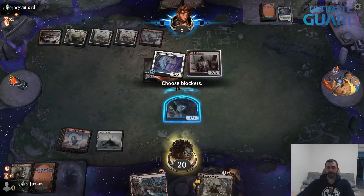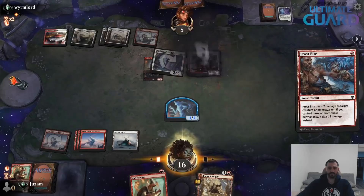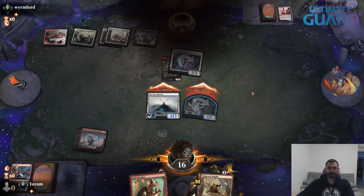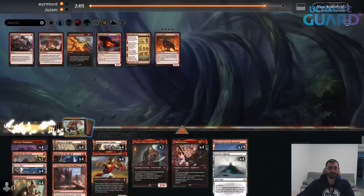It's tempting to attack here because you're attacking for 4, but at the same time you could just try to double block the Faceless Haven and survive that way. No, I just killed this guy and they're just dead. 1-1. I think I drew three Frostbites or something — we just had all the removal in the world. Double Frostbite, Bonecrusher Giant, and a bunch of bad creatures. Gets the job done.